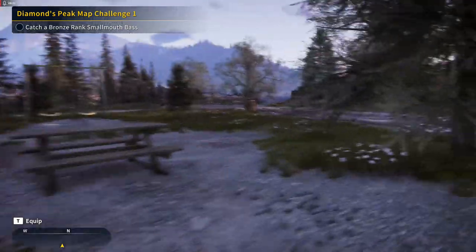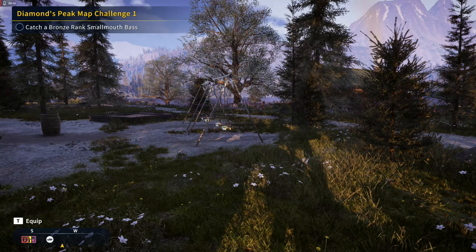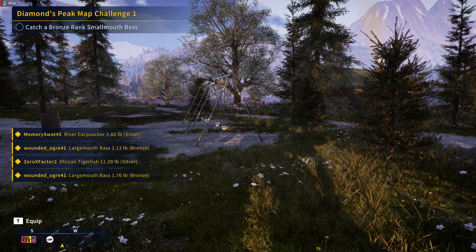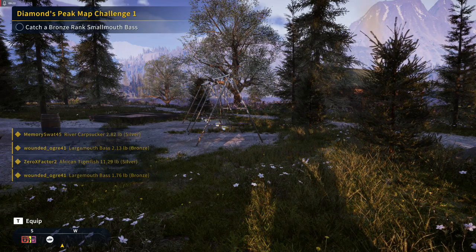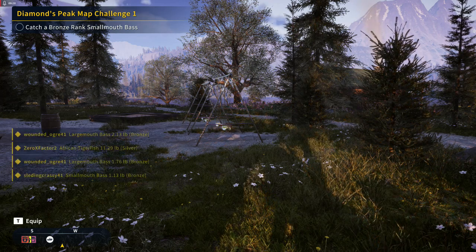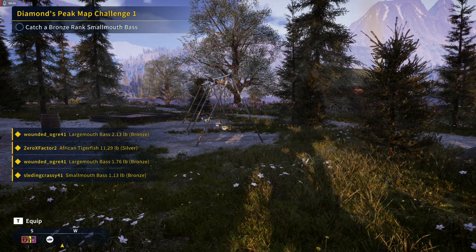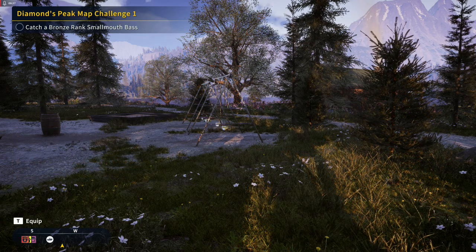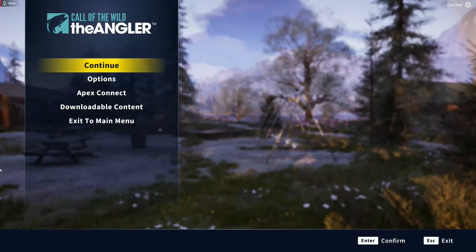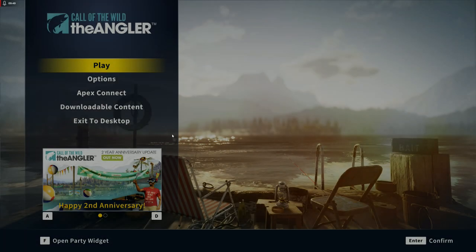So on Golden Ridge Reserve, do it in this order: do the tutorial mission outside of the Academy, talk to the warden, do all the warden's favors and the Golden Tour to unlock the entire map, then come back and do the Tackle Academy. At that point you are ready to start fishing on Golden Ridge Reserve — but you're not going to, because you're going to go to the next map, which is Norway.